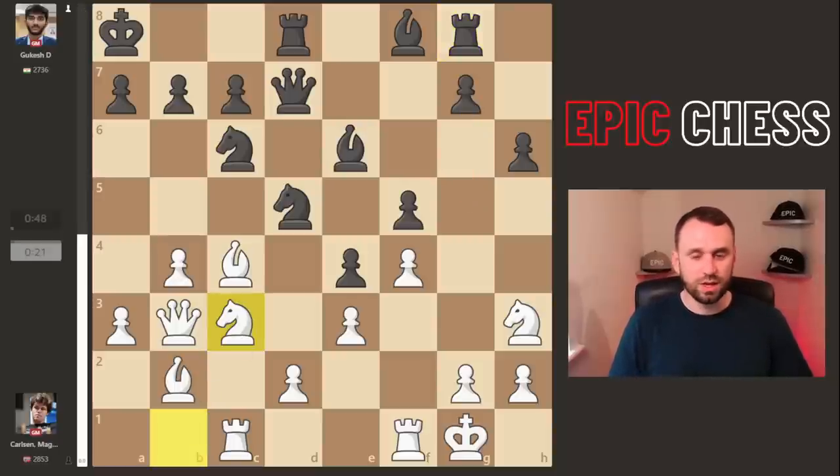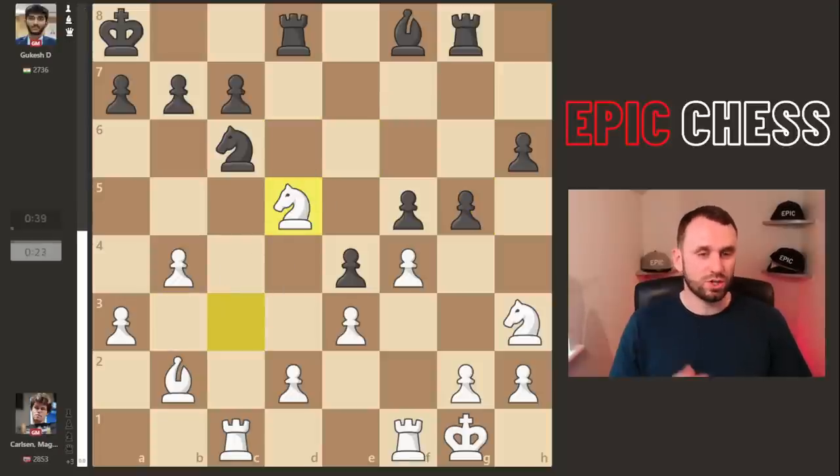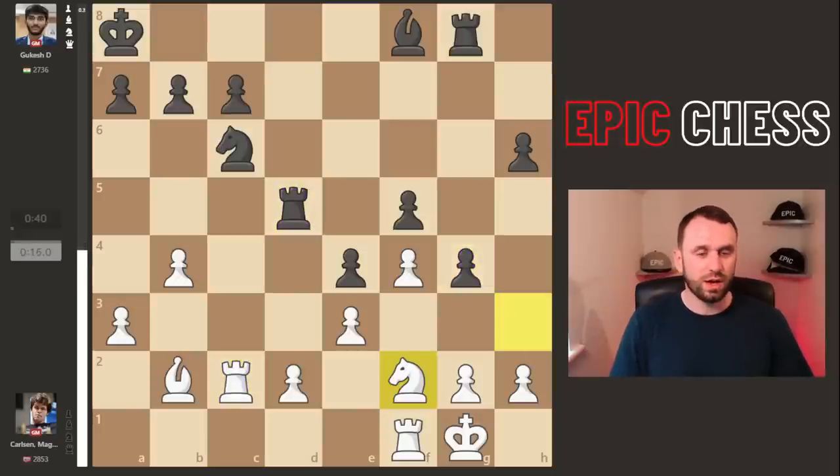So Nc3, pawn g5. Now with the kingside starting to get ripped open and queens on the board, Magnus goes for some liquidation — goes for what he's famous for, an endgame. Can he grovel and hold on here? So Rc2 covers the pawn, g4 kicks the knight, a5 now played. You'd love to go b5 but the rook covers the square. So Magnus captures, the rook takes back, now there's pressure on the a3 pawn — horrible position for Magnus.